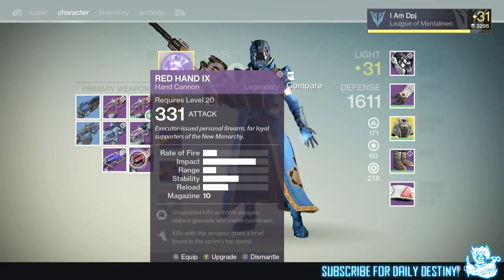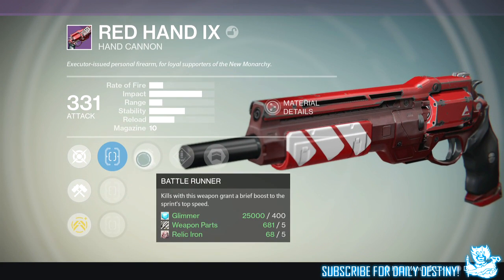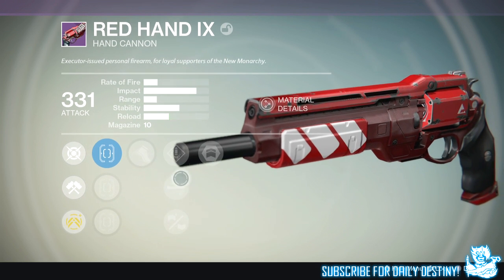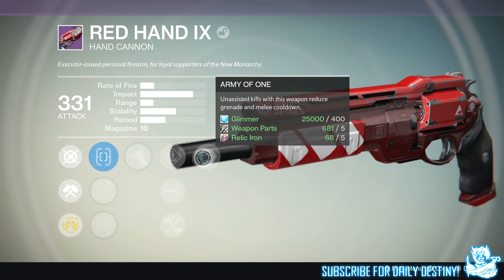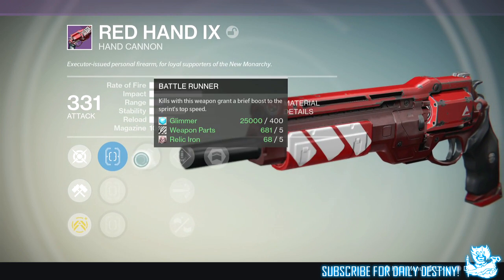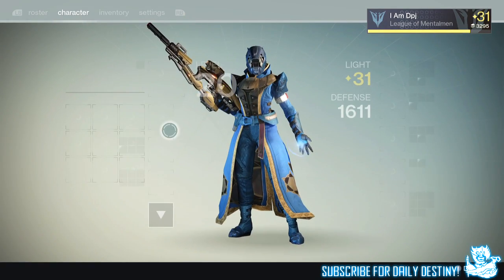The Red Hand — the mods I like on hand cannons are Final Round and Luck in the Chamber. This one has Battle Runner, which gives a brief boost to sprint speed after kills, and Small Ball, which lowers the magazine but increases range and stability. I also got Army of One — unassisted kills reduce grenade and melee cooldown. If I could keep Small Ball I would, then reroll to try and get Luck in the Chamber and Final Round.